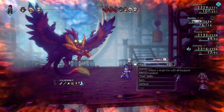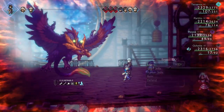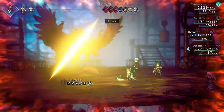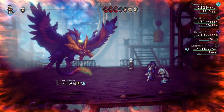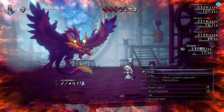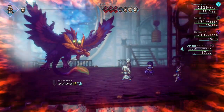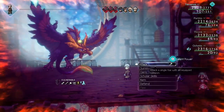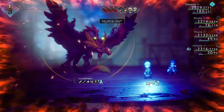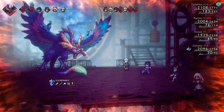I believe it should now be the death blow. Spirigum Hall 3 turns — this should be extremely bad.